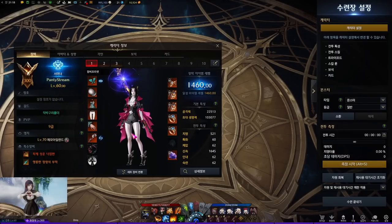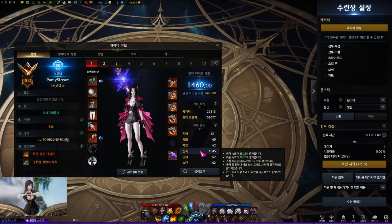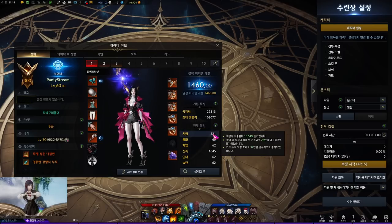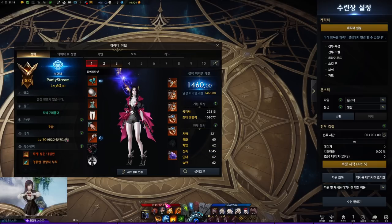Let's go over to the gears and stats. For the gears, Hallucination Set is the meta since summoner doesn't have high crit rate. For the stats, Swiftness is the main stat and crit is the substat. Swiftness is important for this minion build, since you want to rotate minion skills as soon as possible when the duration time ends.